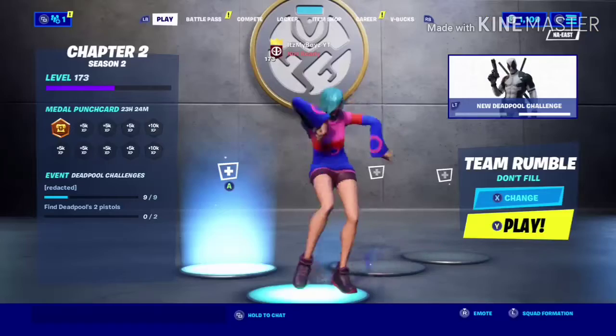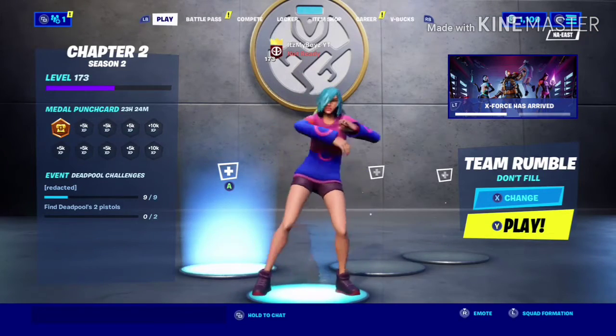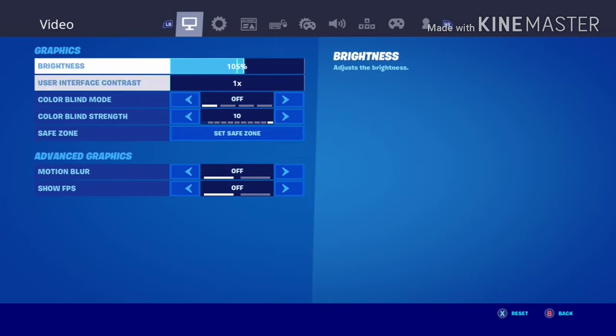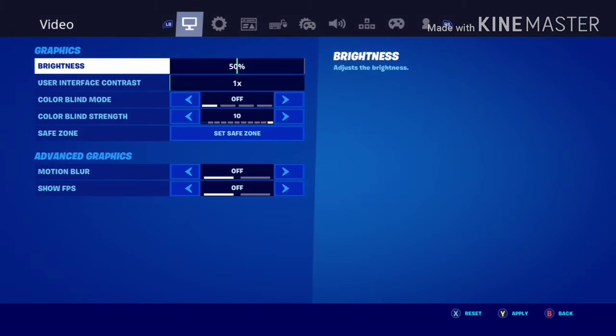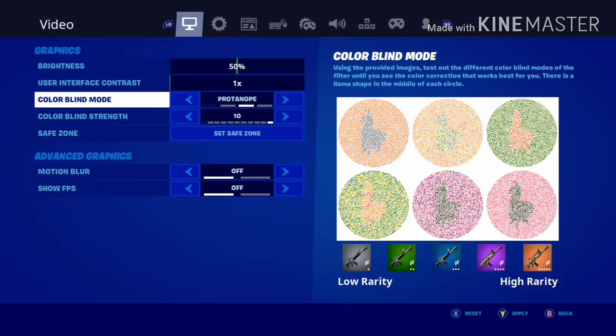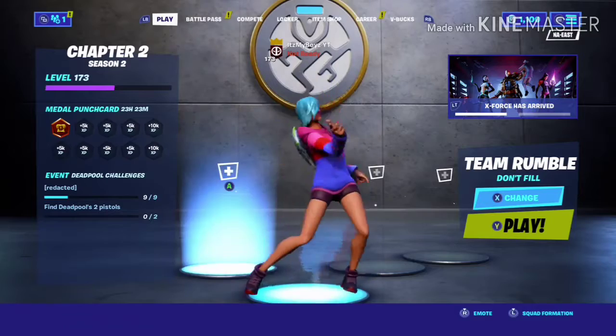I'm going to show you how to make your graphics look better. What you're going to have to do is go to Settings, turn your brightness all the way down, turn color blind mode on — I can't pronounce it — and then set the color blind strength to 10.